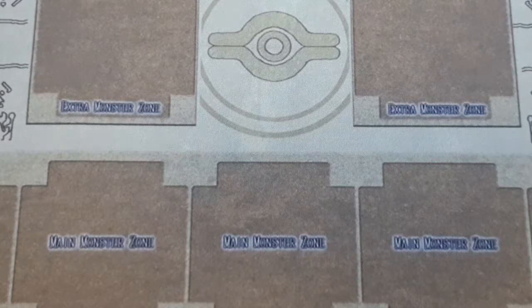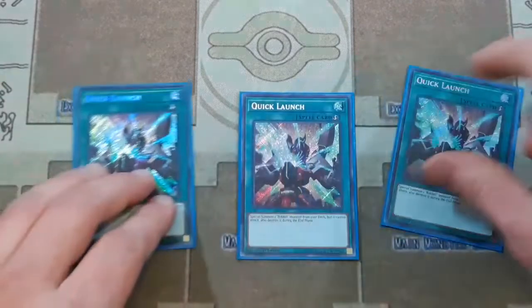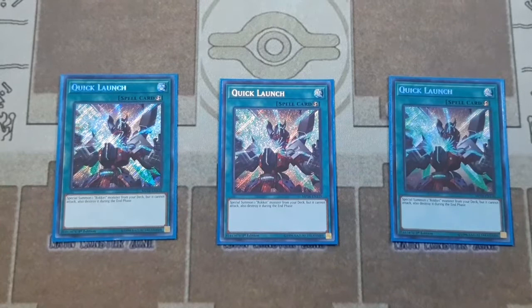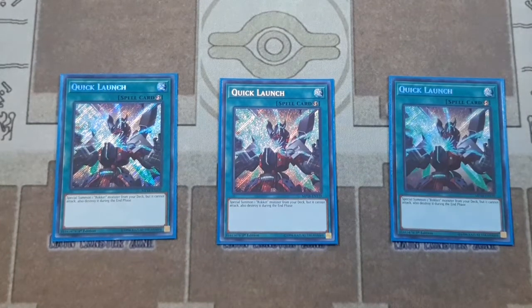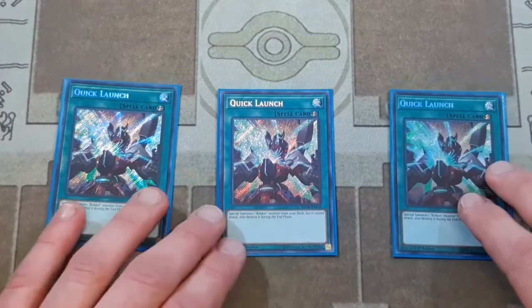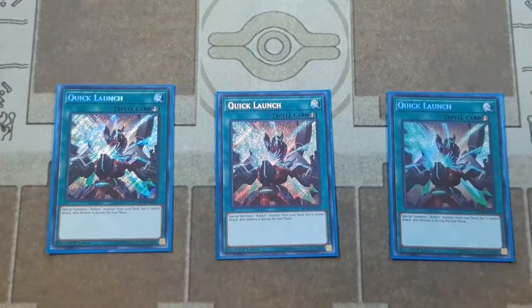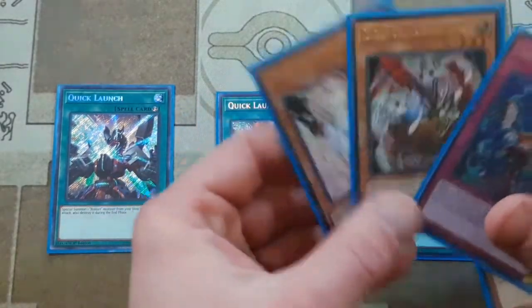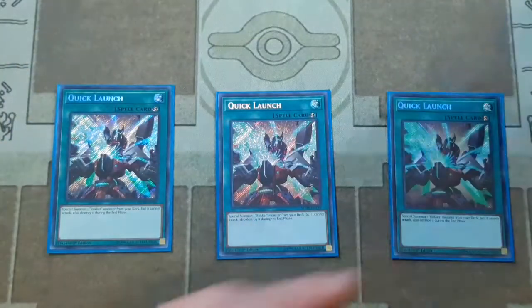That ratio is what I really liked working with. You could bump it up a little — Nibiru would be a good side deck card. I couldn't really justify playing Ghost Frame Gear Gamma in the main deck. I felt those other hand traps along with Effect Veiler were the best options.